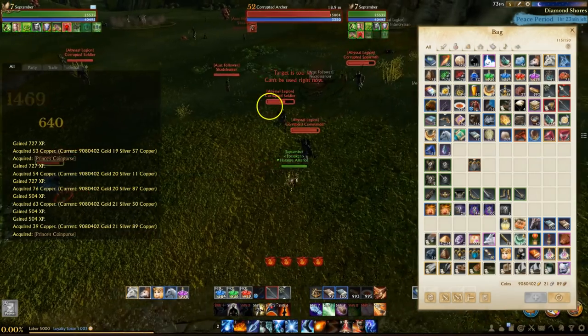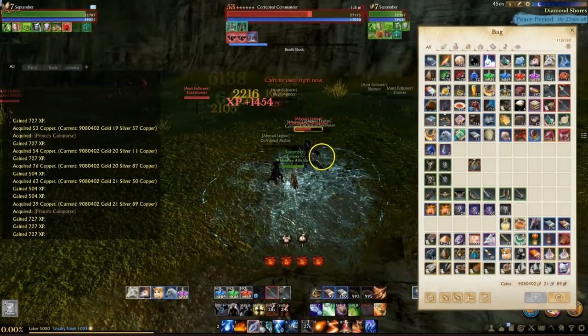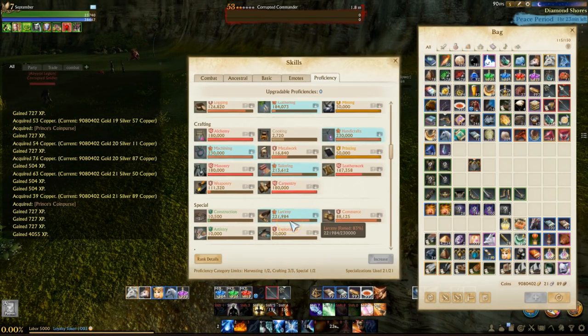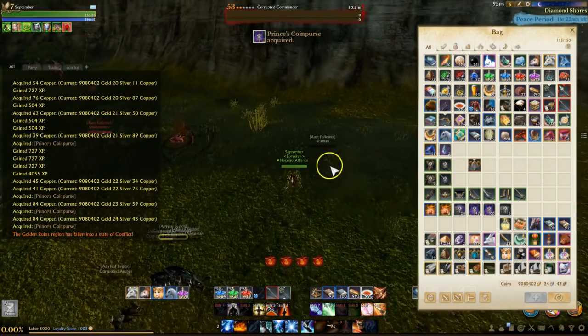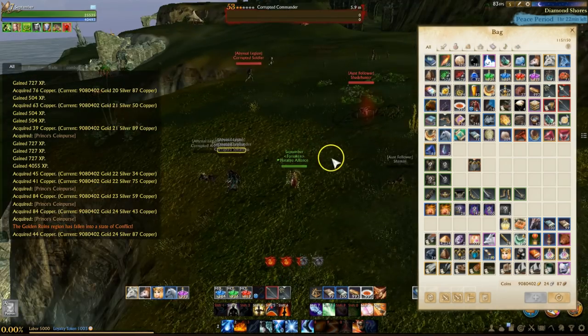When this gear drops, in normal ArcheAge fashion you get an unidentified piece, and each one costs 60 labor to open. If you have a high larceny proficiency you can mitigate some of that labor cost. What I've seen drop includes one-handers, two-handers, leather, plate, and cloth — and there might be a separate instrument drop, though bows may be lumped in with one-handers or two-handers.